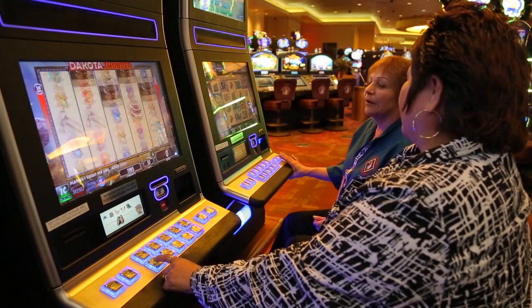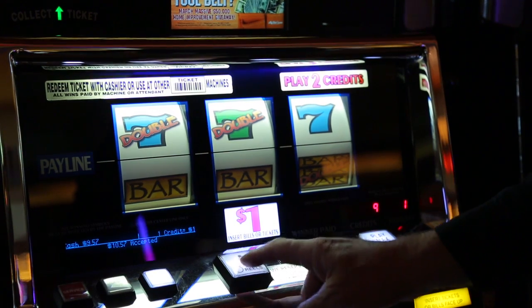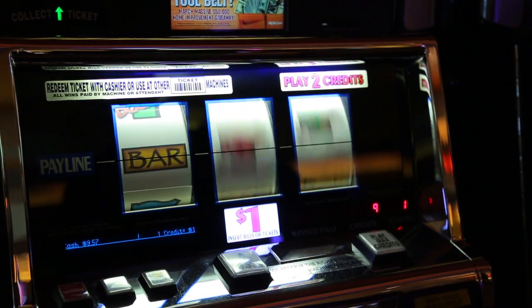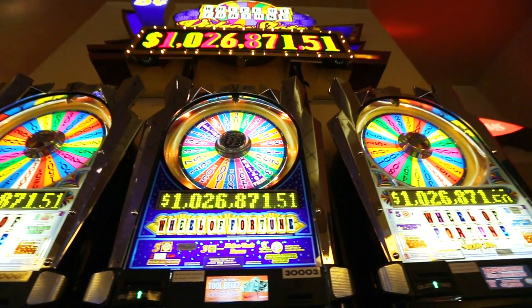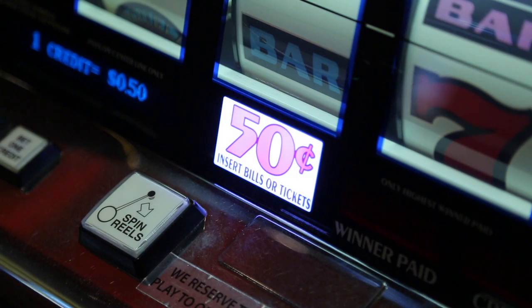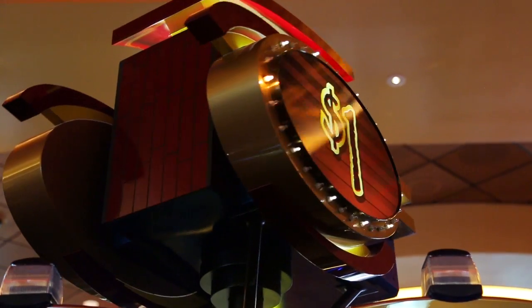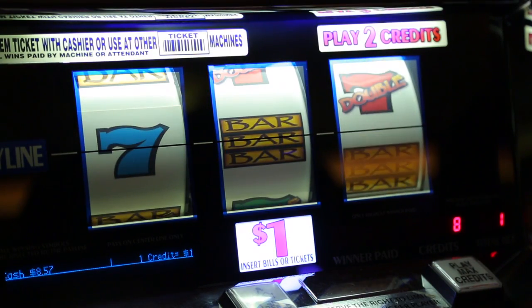If you're new to slot machines or have spent years playing the generation of slot machines where three or five individual reels would spin and then randomly stop, the latest slot machines in the casino might seem more complicated, but they're not. Far from it. On the traditional slot machines, you make a nickel, quarter, or dollar bet and wait for certain symbols or numbers to line up horizontally in order to win.